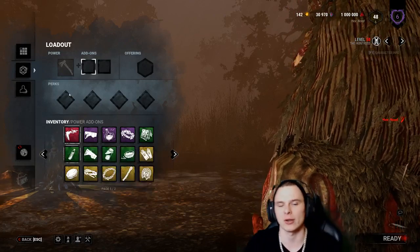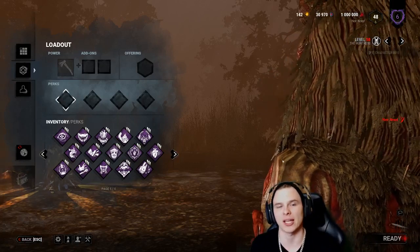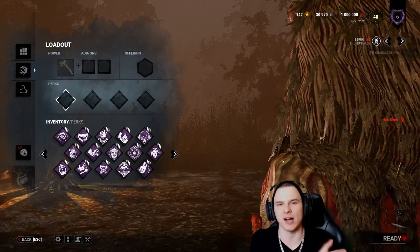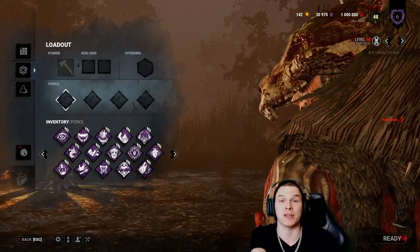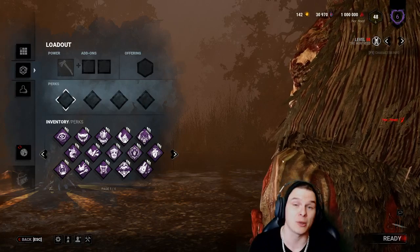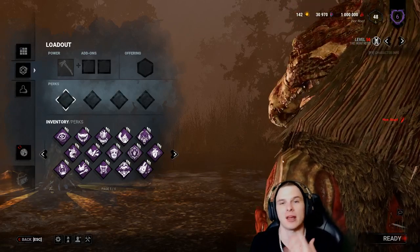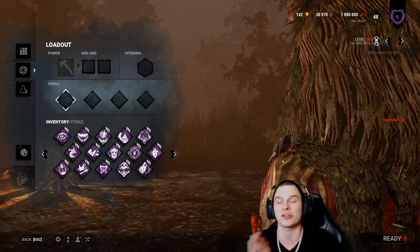The Huntress is a very slow killer. To compensate for 110% movement speed, you need to know where you're going at all times - you cannot go searching for survivors. The Hag and Trapper can afford to roam, but at 110% you need direction. A lot of people run Whispers on Huntress and I say no - you'll see even professional streamers running it as their fourth perk, but I disagree.